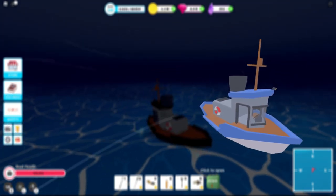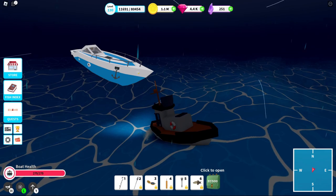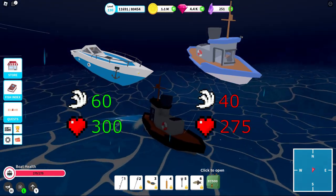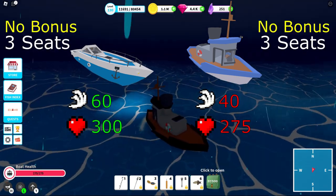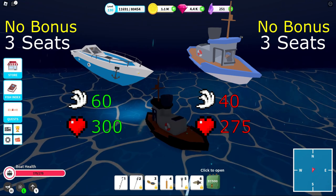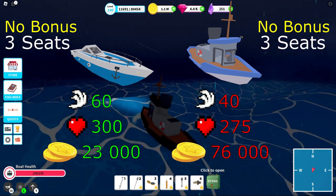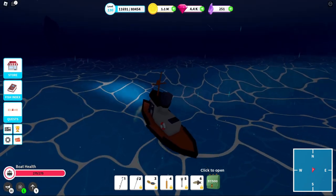Next up is the sailor steamboat. Oh boy. Let's just bring our old friend Speedboat 2 in for a moment and compare them. Lower speed, lower health for some reason, same number of passenger seats, no bonus which could balance these flaws out — and it all comes at the cheap cost of three times the price. Unless you really like the steamboat aesthetic, do not buy this boat. D tier.